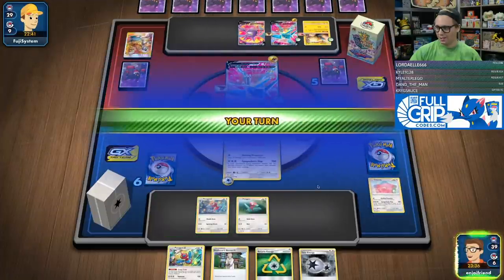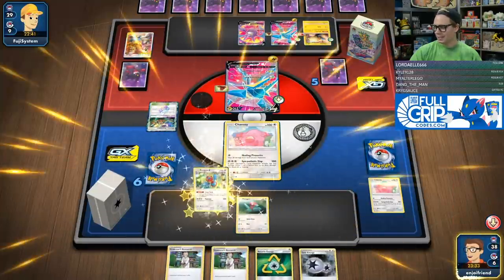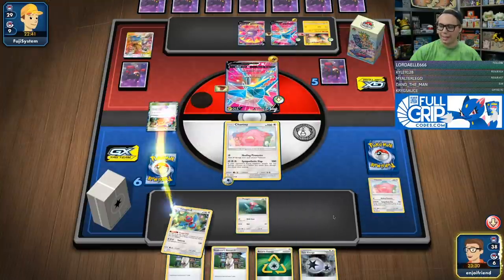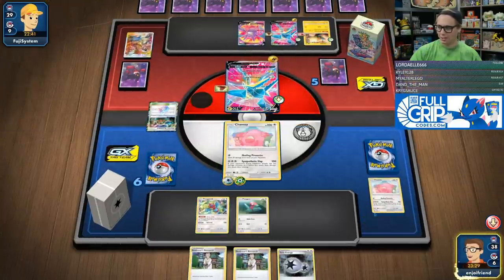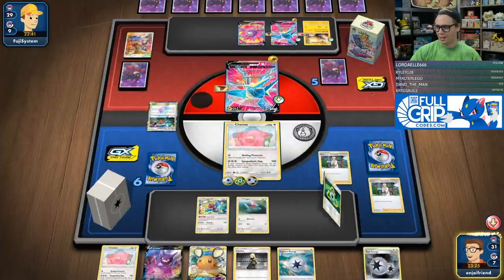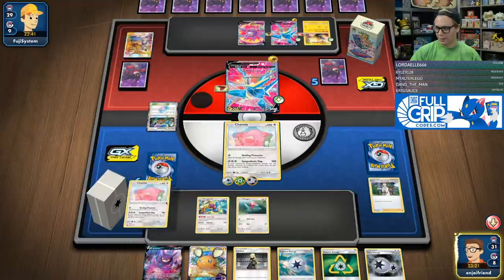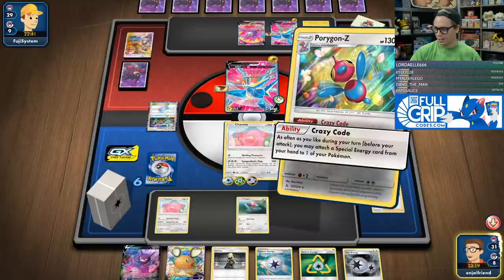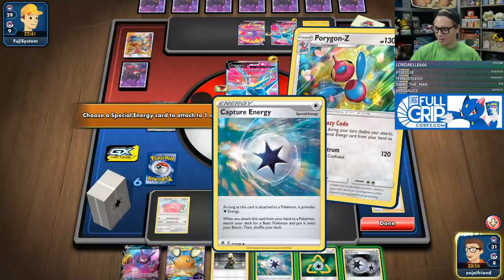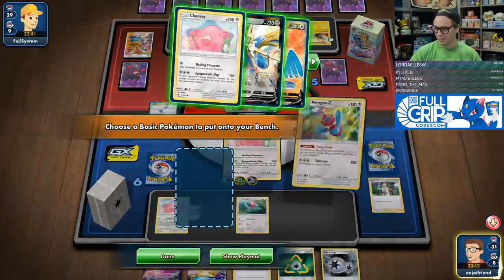Got Porygon Z, we've got Crazy Code. I just need to draw the gas off these seven cards — want like a Triple and definitely a Blissey. We've got Chansey, I can Crazy Code more. We're going to Crazy Code again. The whole deck's just popping off. We actually have an insane hand. I get another Chansey, but I actually have to save room for the Crobat and Dedenne.